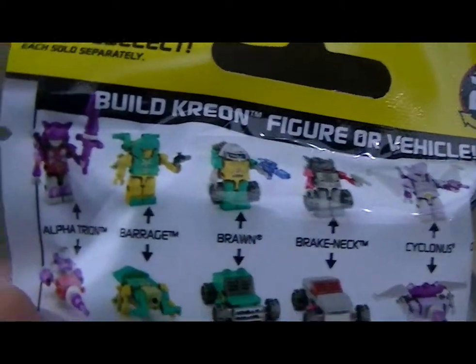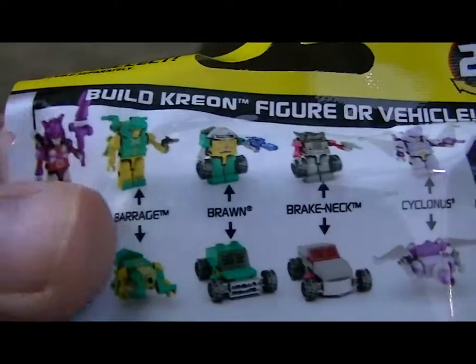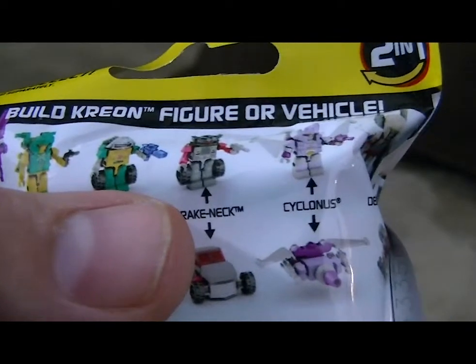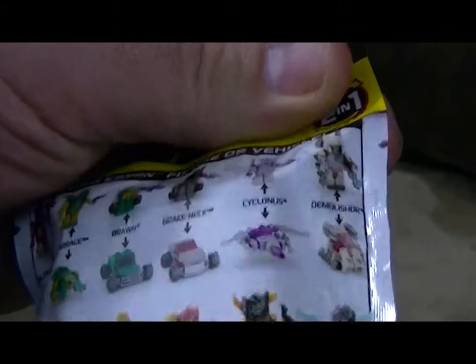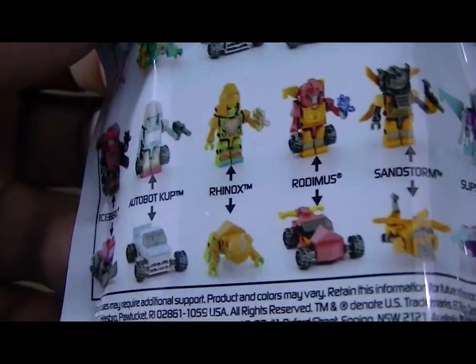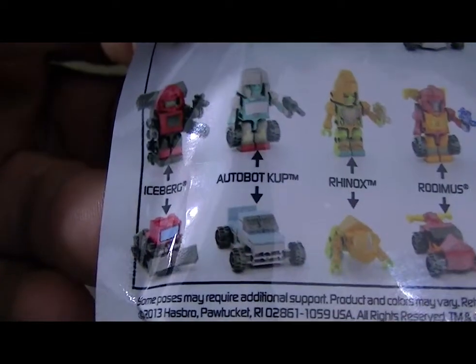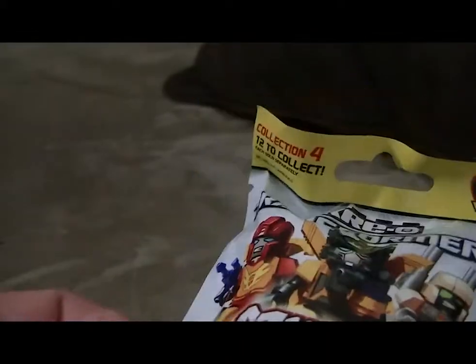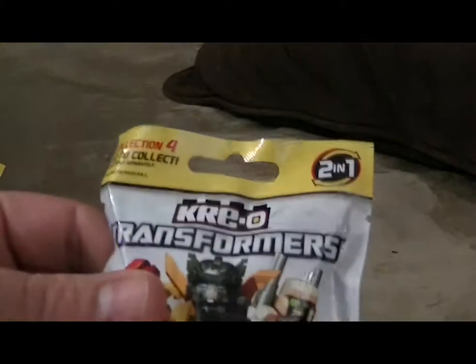Let's see which ones we can possibly get. There's Alphatron, Barrage, Brawn, Breakneck, Cyclonus, Demolisher, Slip Strike, Sandstorm, Rodimus, Rhinox, Autobot Cup, and Iceberg. Even though there is no Optimus in this one — this is Collection 4. I got three of them, so we're gonna go ahead and open them all and see if we can put them together.